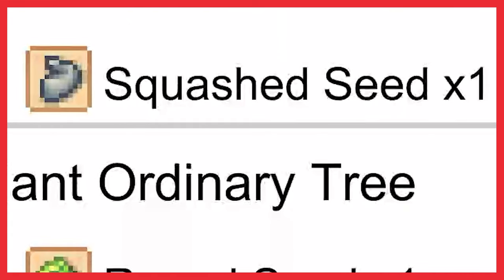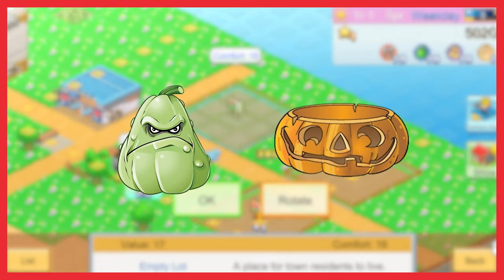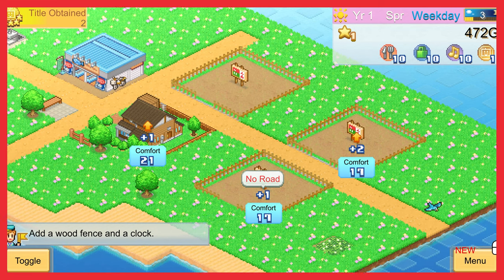A squash seed — I wonder what this will turn into. A squash perhaps? Maybe a pumpkin? Let's check it out. A boulder plant? You're telling me I just grew a boulder from this seed? A living rock? Thwomps are real? I guess anything is possible at Bows Downtown.